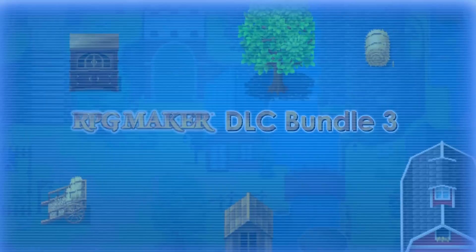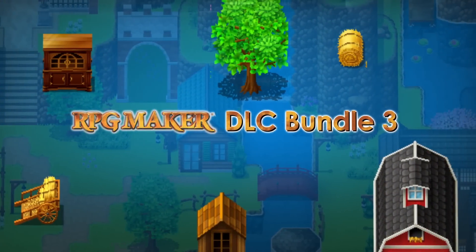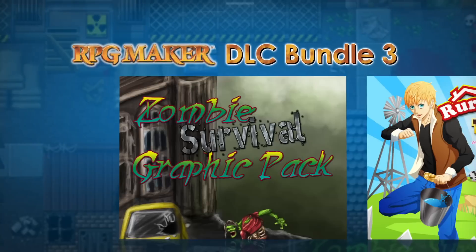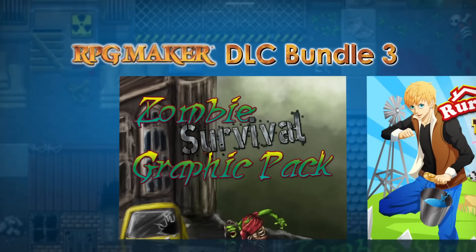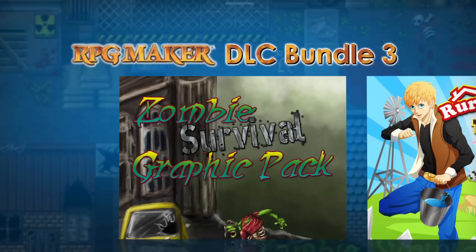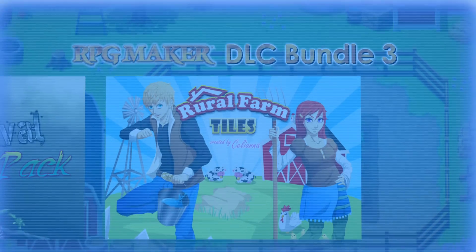RPG DLC Bundle 3 — expand your game worlds with even more amazing resources such as the updated Zombie Pack, so you can watch your zombie apocalypse unfold and make your horror RPG a reality, and Rural Farm tile sets.